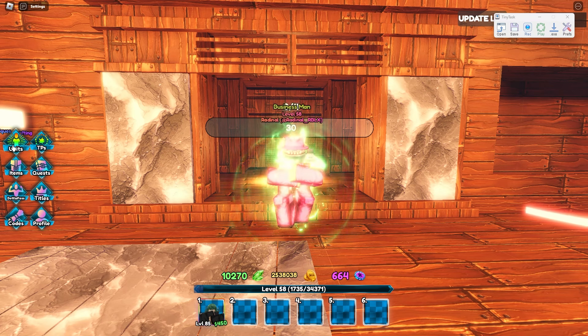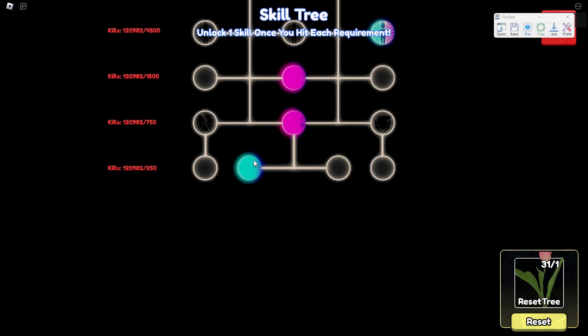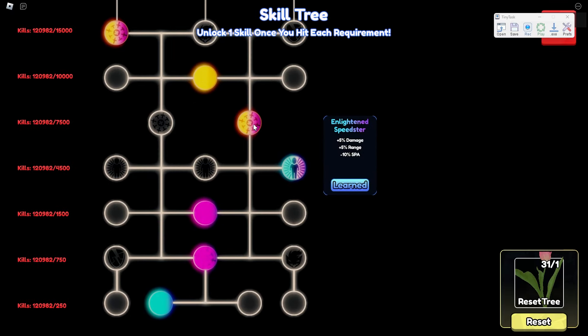With that out of the way, you also want to make sure that you have green Esper — that's the unit we're going to be using for this macro. The stage that you can clear in the raid depends heavily on the trait and skill tree of your unit. Personally, I have a Gullish Tatsumaki with a ranged skill tree, looking something like this.